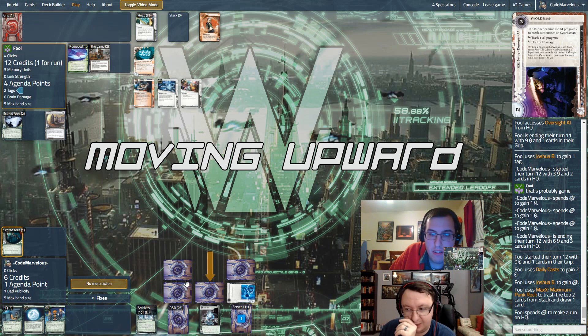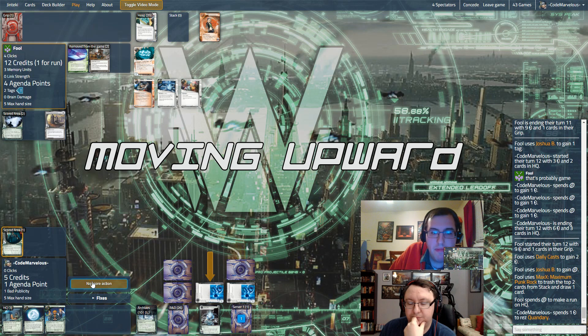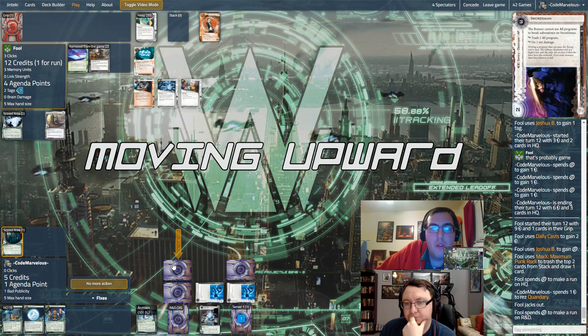He just did that at the start of the new turn — never mind, he didn't have it. Let's res the Quandary and stop him. What's on R&D? It's Swordsman — let's res our Swordsman, that'll just be hilarious.